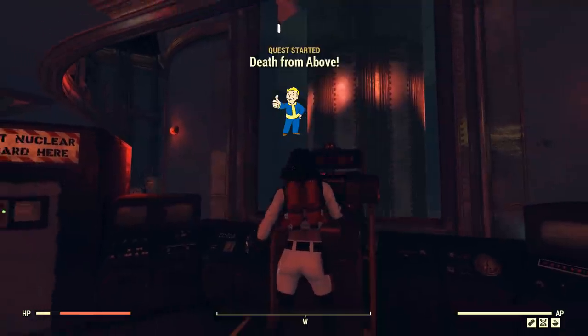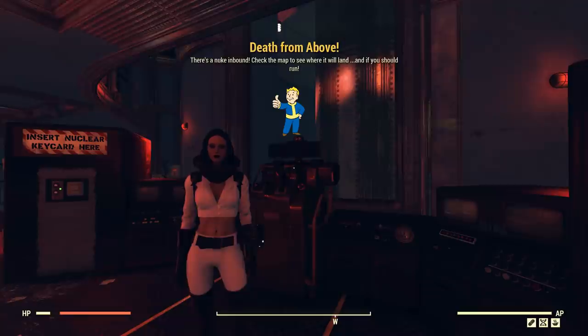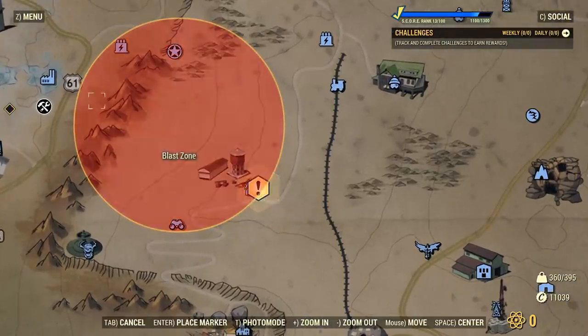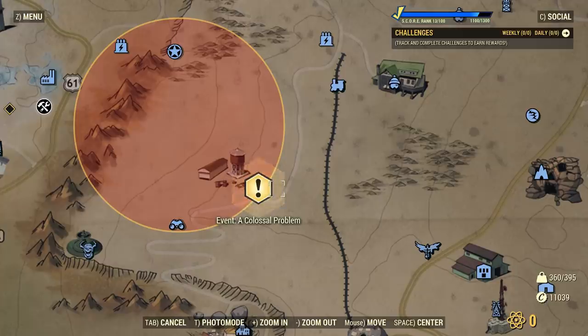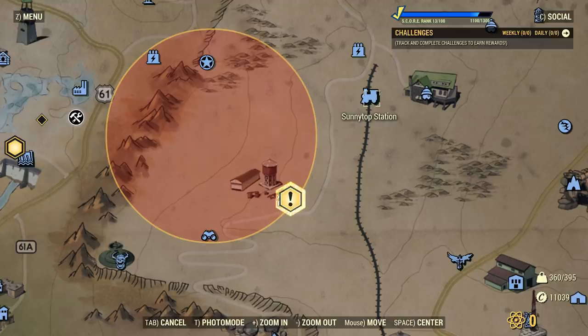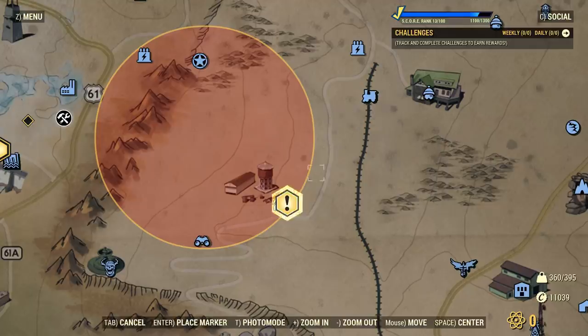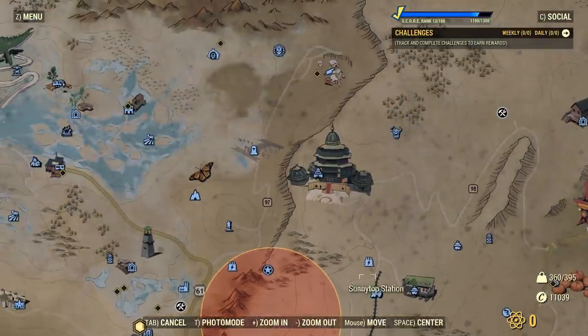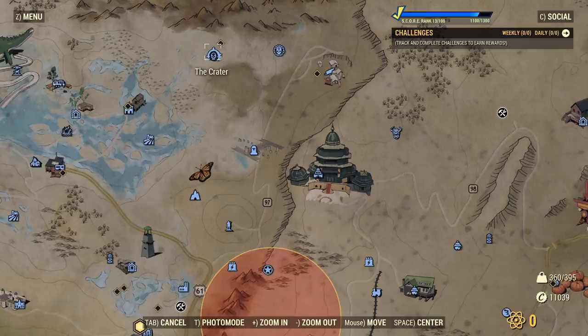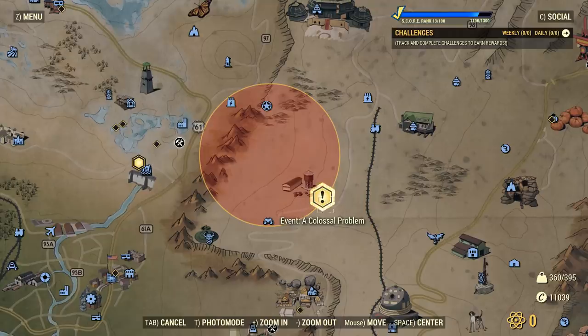The nuke is on its way - we've got about 8 minutes until the event starts. As you can tell, despite being on the very edge of the nuke zone, the Colossal Problem event has started. This will also allow you access to the Sunny Top Station - you don't have to be in superior Raid resistance gear to actually get there. It's got a stash and a vendor, so if you want to offload anything after the fight, maybe some of your rewards or bullion, you can go ahead and do that. It's not too far from the Raider Crater either, so that's pretty convenient.